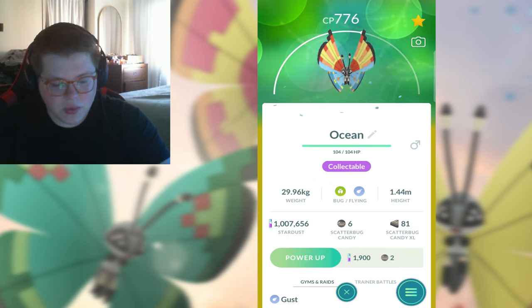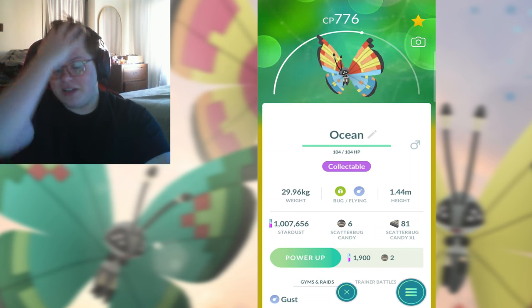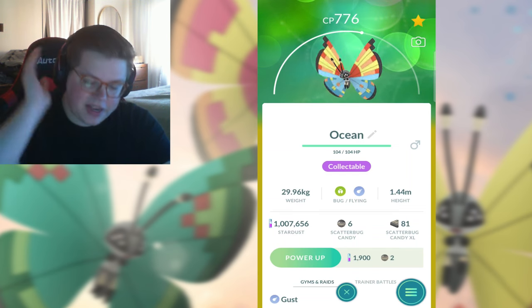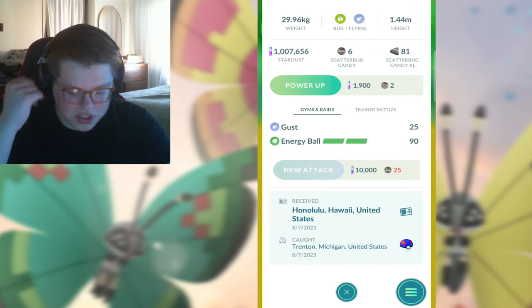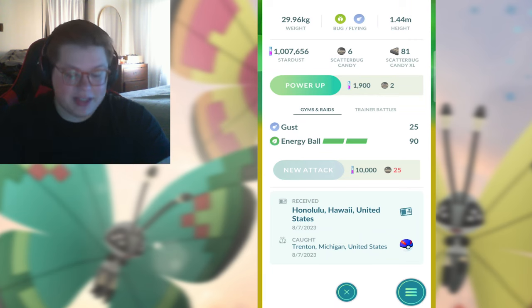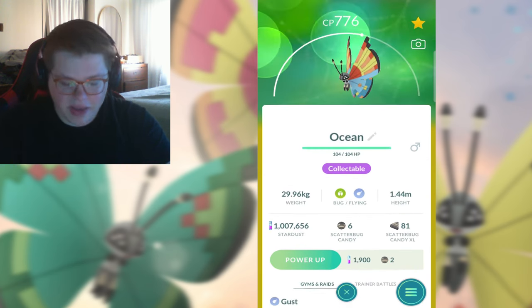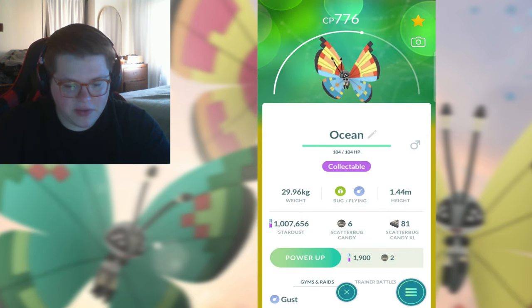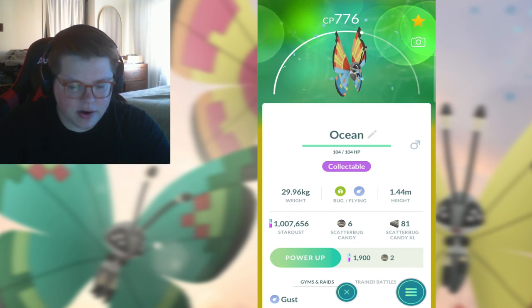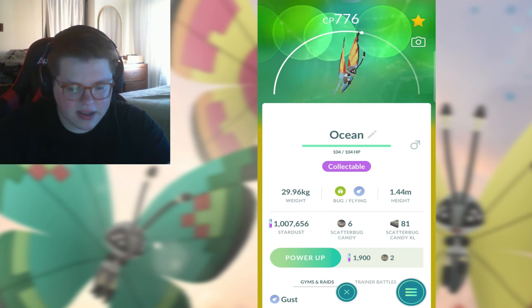Next we got the Ocean, which - quick spoiler on my tier list - the Ocean's my favorite, by far my favorite. I think it is the coolest looking, and it is from one of the coolest places, which is Honolulu, Hawaii. I really like this one. I think the design is the best, the colors are the best, the location is super cool. Decent IVs on it. This is definitely the one I want to try to grab a four star for.